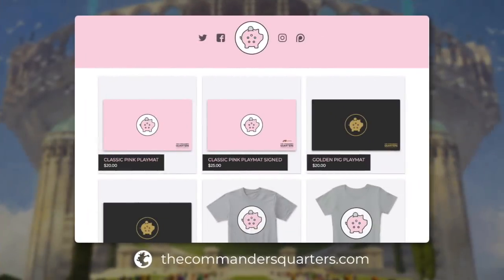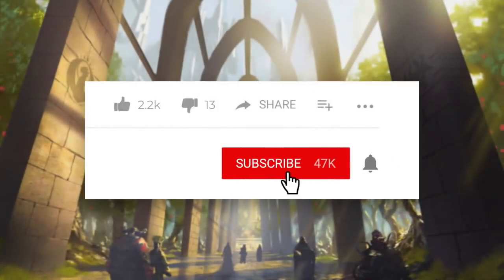Before we get started today, make sure you go check out our new classic pink playmat and Commander's Quarters t-shirts on thecommandersquarters.com. Thank you to everyone who's already purchased our merchandise — it really does help support the channel. Also make sure that you subscribe to the channel and click that little bell notification icon so that you can stay up to date on the latest Commander's Quarters episodes.